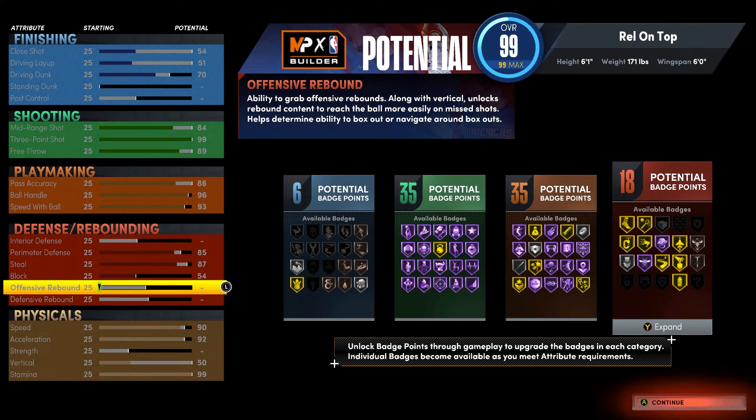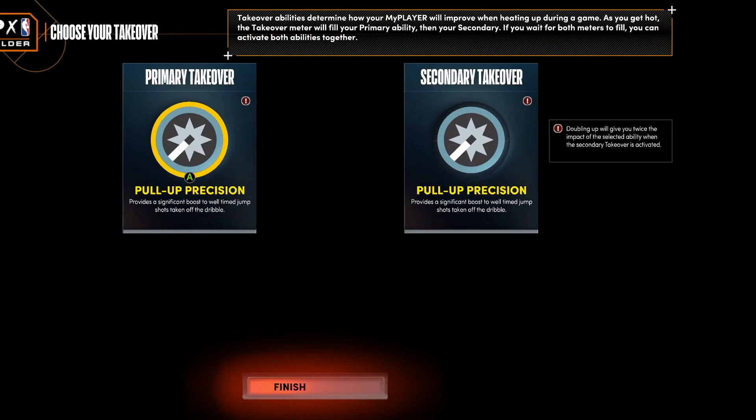The most important part — make sure you upgrade that block. I know a lot of people don't like to do that, but when you get it to at least 54 you're gonna get that bronze Intimidator. That bronze Intimidator makes a huge difference. You're already short so you'll get those contests and you won't have guys airing you out all game. That bronze Intimidator is gonna come so clutch. On my other guard I didn't upgrade my block and I was getting aired out — that intimidator helps, I've noticed already.